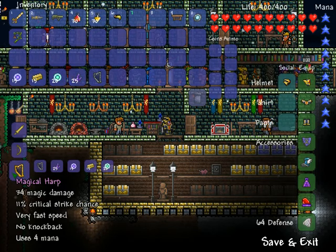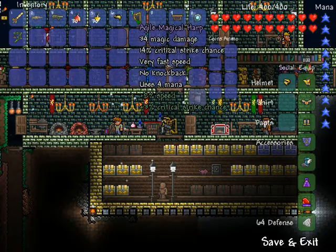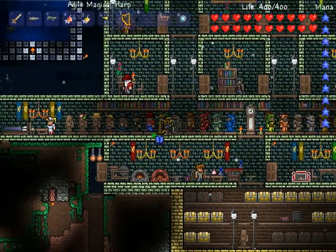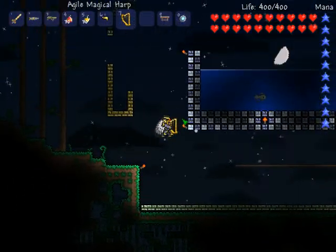The Magical Harp has 34 magic damage, 11% critical strike chance, very fast speed, no knockback, and uses only four mana — really low mana consumption. Once crafted, it shows you holding it.